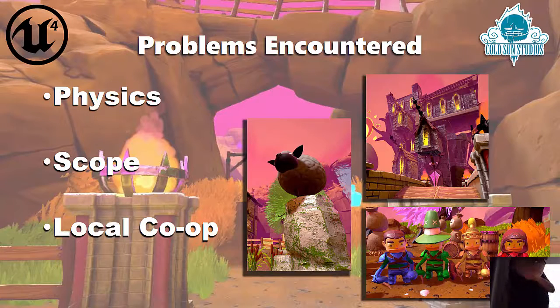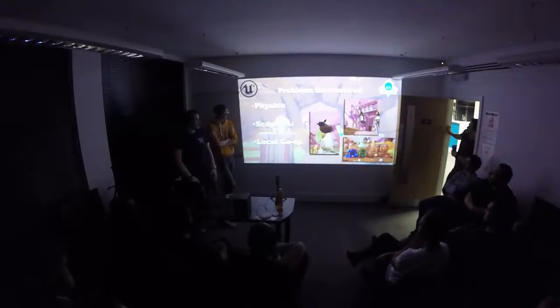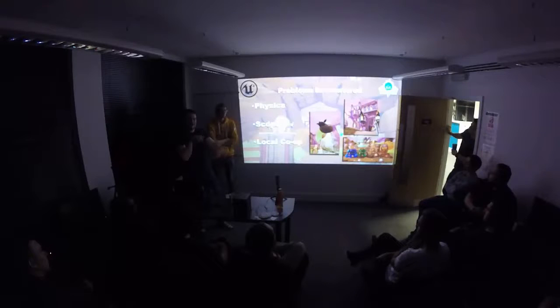In terms of problems we encountered in the 10 weeks, physics was a big one. Our original idea was so physics-heavy and we'd never really touched physics in Unreal Engine before. For example, the sheep are all physics objects you can hit around, but that caused problems — hitting something into another player would make them fly off and the camera would mess up trying to find where everyone was. Setting up the co-op camera was quite interesting: getting all four players, finding the midpoint, and zooming in and out according to where they were.